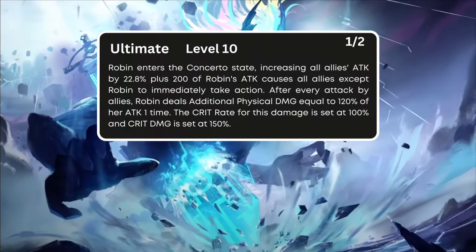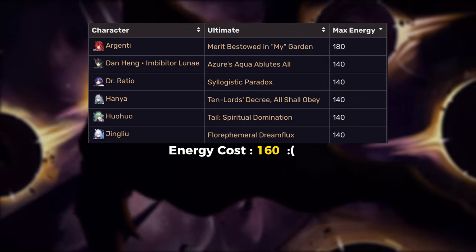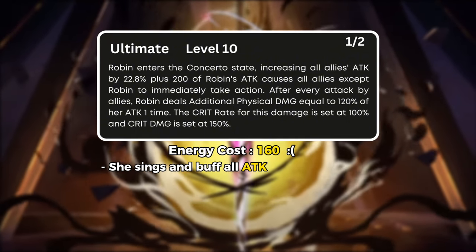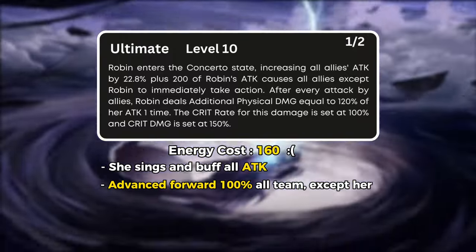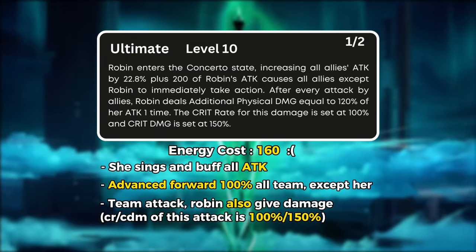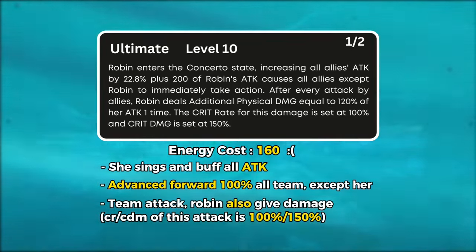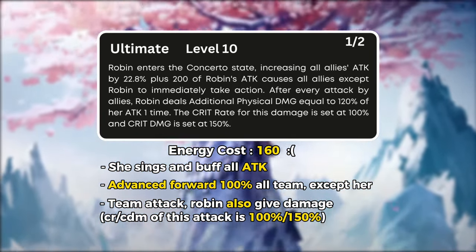For her ultimate, it has an energy cost of 160, making her the unit with the highest energy requirement after Argenti. Once activated, Robin will enter a certain state, increasing the entire team's attack by a percentage of her own attack and advancing forward all team members' turns except Robin herself. In this ultimate mode, every time a teammate attacks, Robin will also attack and deal physical damage. These attacks have 100% crit rate and 150% crit damage, so players don't need to worry about building crit on her — just focus on attack stat.